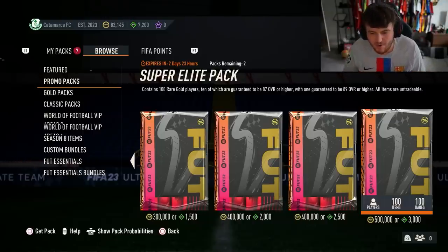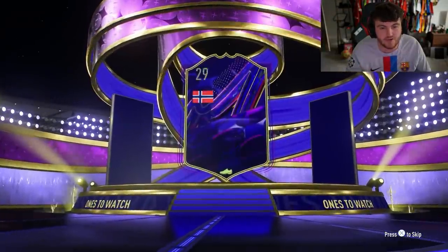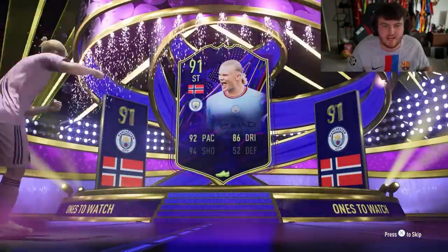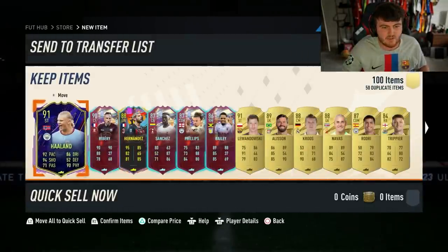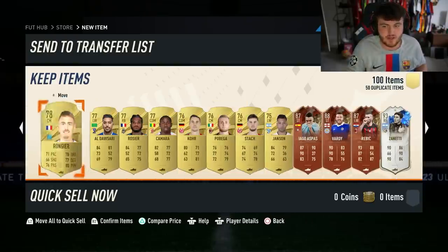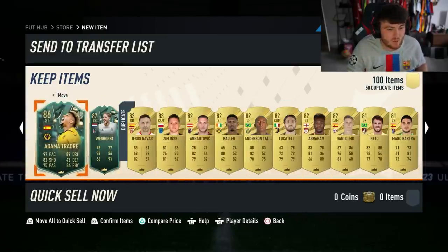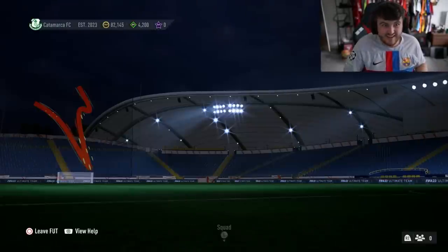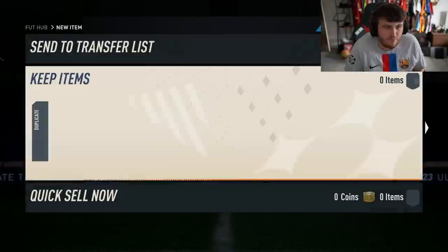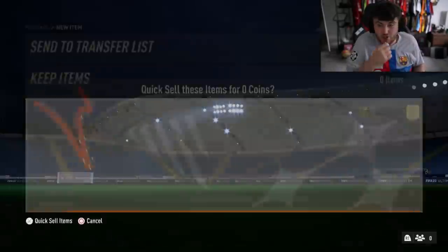We're going to end today's video on my third account doing the 500k super elite packs — saving the icon pick and shapeshifter slash Team of the Season pick for tomorrow's video on this account. Haaland is the face player, 91 rated — one of the highest rated special cards you can get right now. Happily take that as fodder. Ribery in there as well, Hernandez, not bad. Lewandowski there too. And we got a footies at the back as well — Zanetti at the back too! That's a decent 500k pack. Not too dissatisfied with that one.